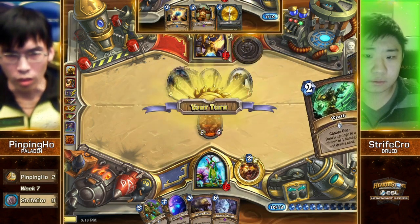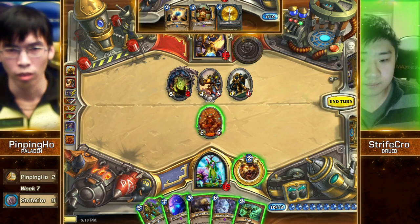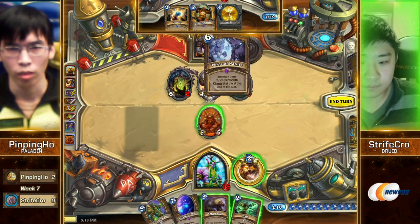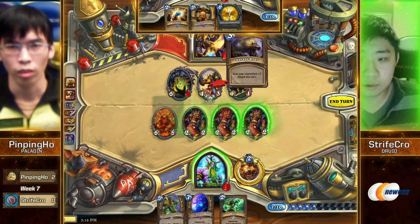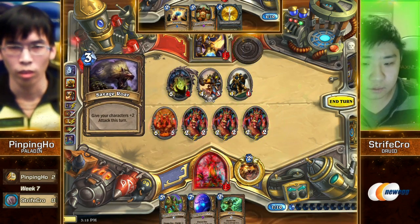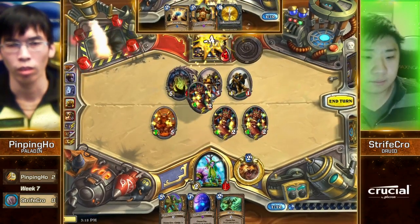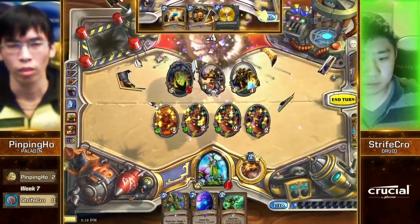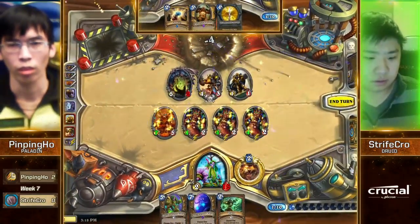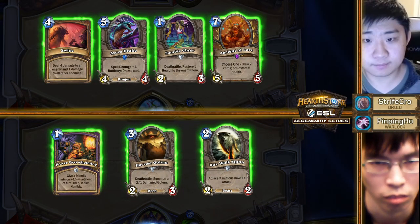Alright, Strifecrow's back in it — he was down 2-0. He's gonna win the third game here. I was thinking if he could have concealed, but there's no point in hiding that, because if you show Savage Roar at any point, he knows you have Force of Nature. Alright, game three is in the books, and Strifecrow is not going to go down without a fight. We go to the blind pick stage.